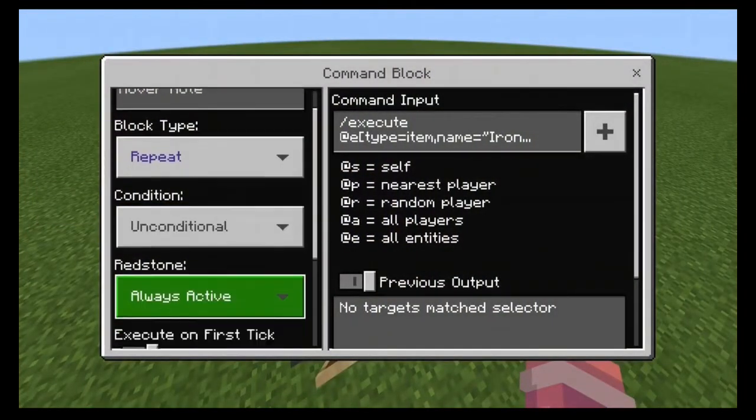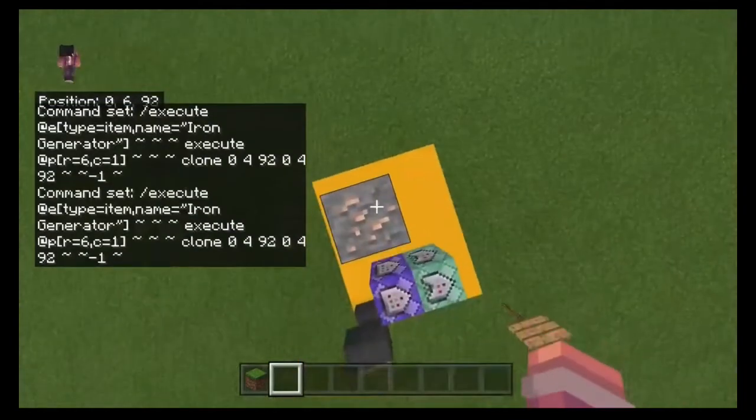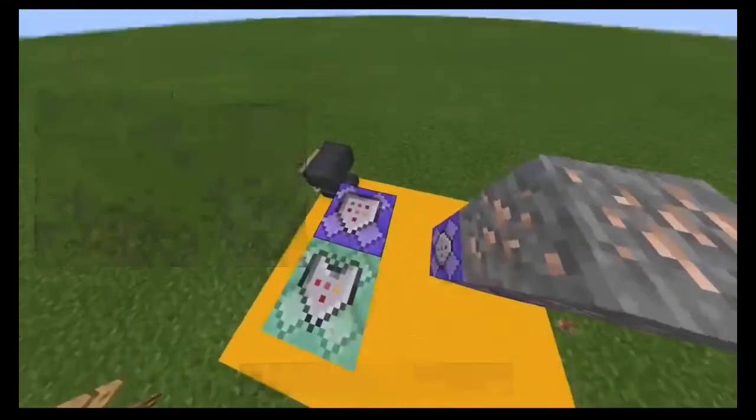The command block is set to repeat, unconditional, always active. The command is: /execute at @e[type=item,name="iron generator"] — you will also need the speech marks around 'iron generator' for it to work — run ~ ~ ~ ~ ~ ~ so that ends the execute command. Then: execute if @e[r=6,c=1] run clone 0 49 2 0 49 2 ~ ~ ~-1 ~. The minus one is so it places it underneath you when you throw the egg.